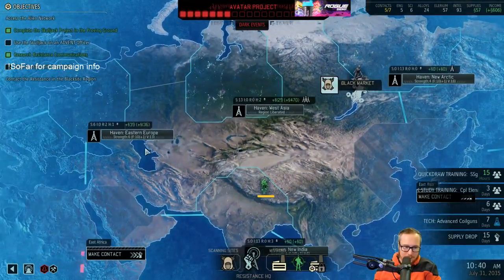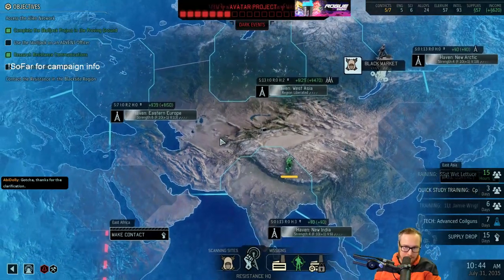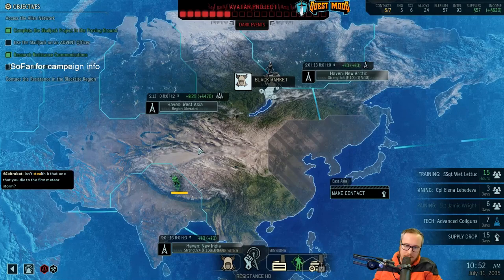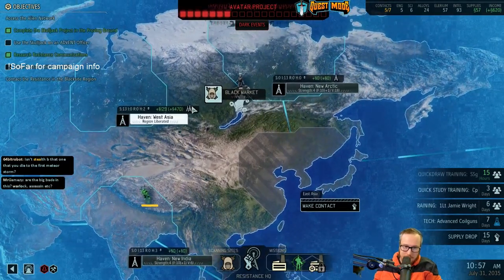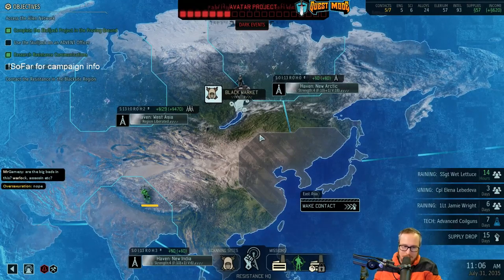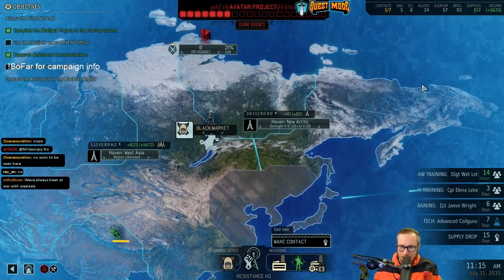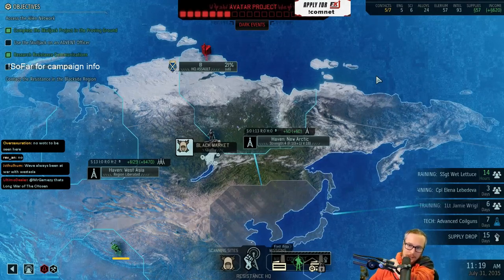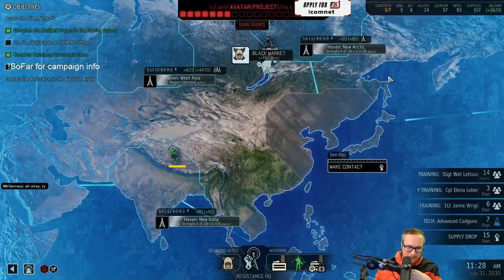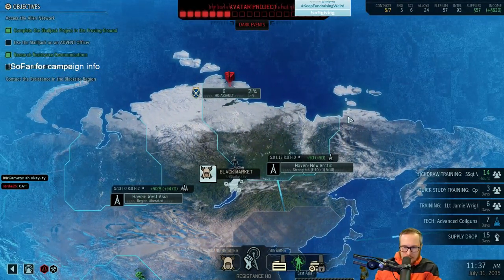We do want to work our way over to New Chile for this objective — it's still a ways out but at some point we'll get there. You can run havens on intel even on liberated havens — in the mid and late game the supply doesn't matter that much and you get a little bit of intel every few days. There's one version of intel used for contacting regions and boosting missions, and a different version used for detecting missions. Nothing to do except scan until this HQ assault launches or we find another mission.